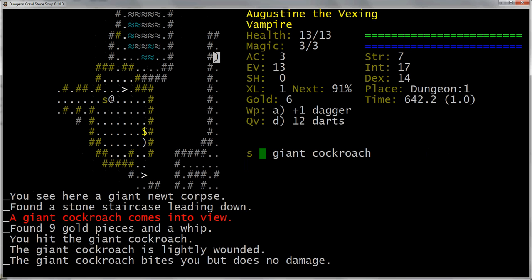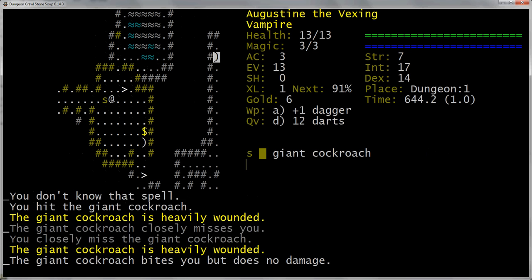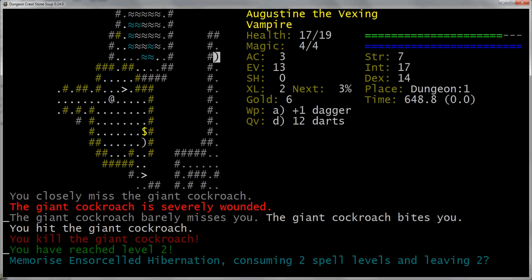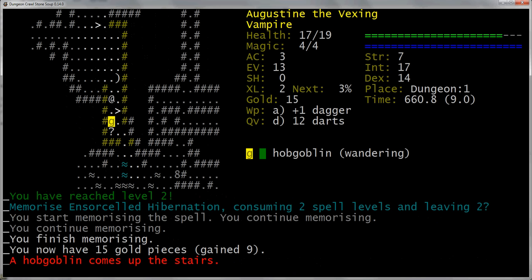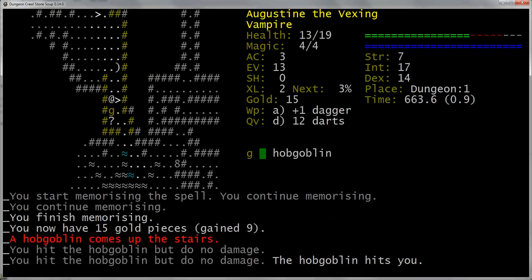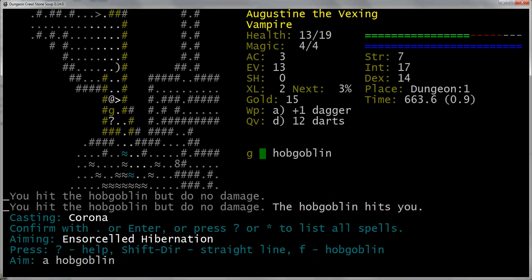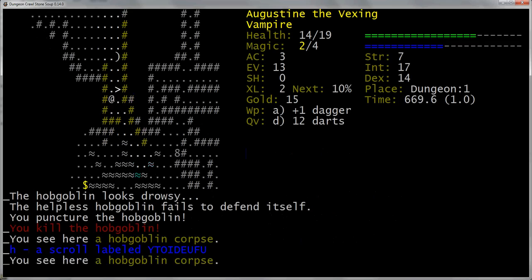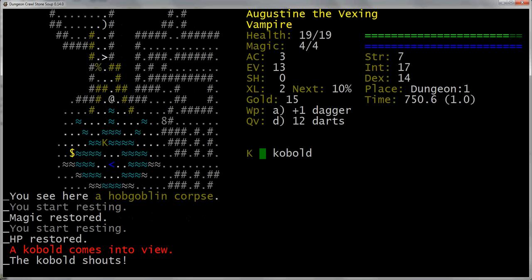Here's a cockroach — got you! And I've reached level two. Very good, because that means I have more health, more magic, and most importantly, I can memorize the spell Insorcel to Hibernation, which is great because it lets me put people to sleep. That's gonna be my bread and butter for a while now. Let's try it against this goblin — Insorcel him. Yes! You can see he's outlined in blue — he's asleep. And now he dies. Very nice. That's gonna be just fantastic.